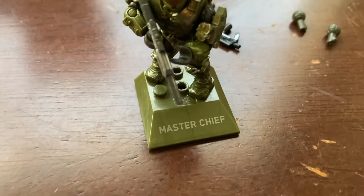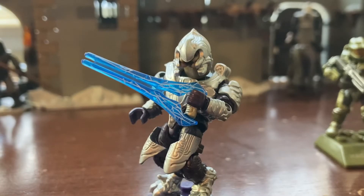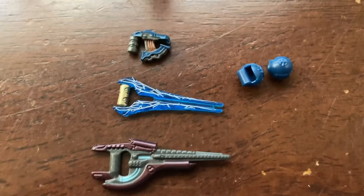It is a dark green stand with the words 'Master Chief' on it. The next figure is a Halo 2 Arbiter. The Halo 2 Arbiter has a purple undersuit, silver armor, and a tan head.